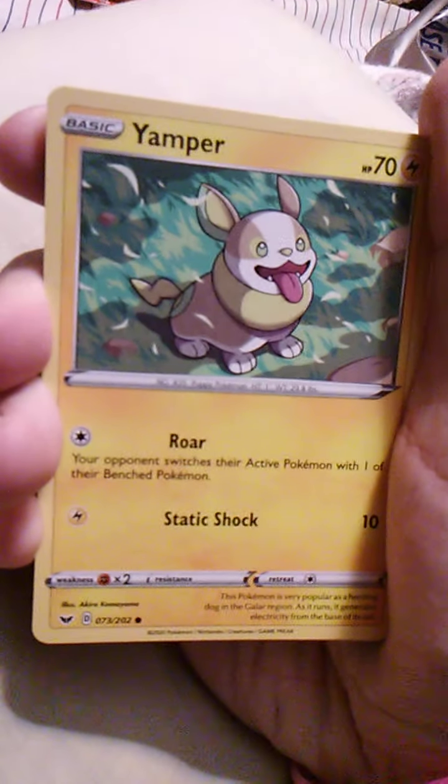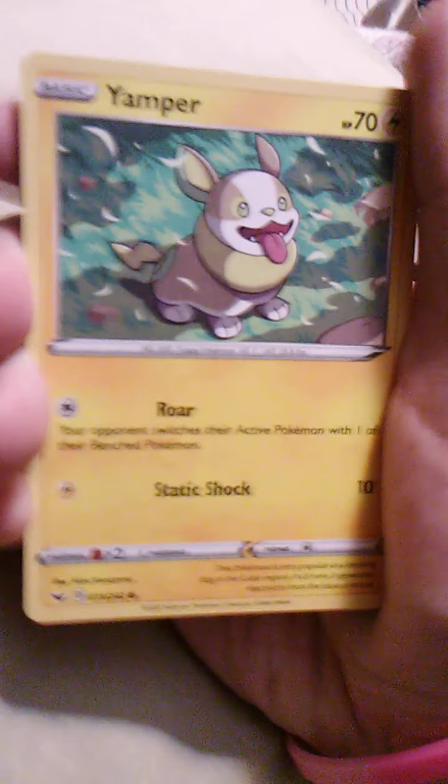With Roar — I've never really thought of Corgis as being big enough dogs to actually roar, they more like yap. Anyways, we have Yamper here with Roar and Static Shock, as we mentioned.